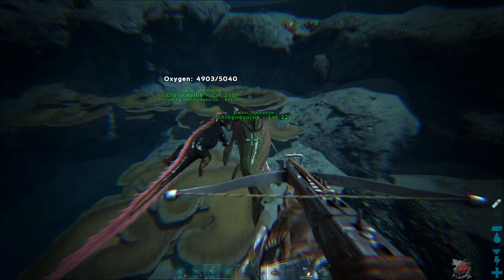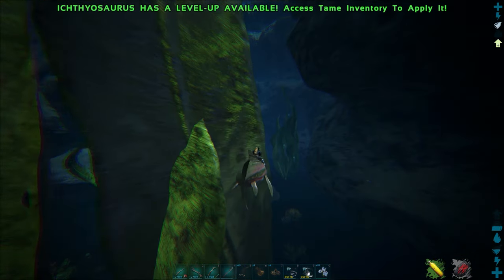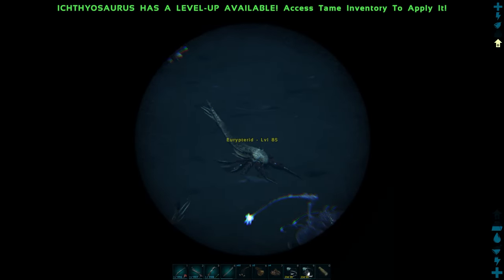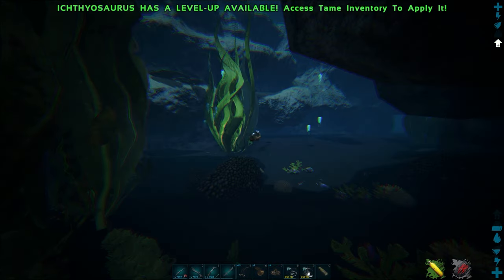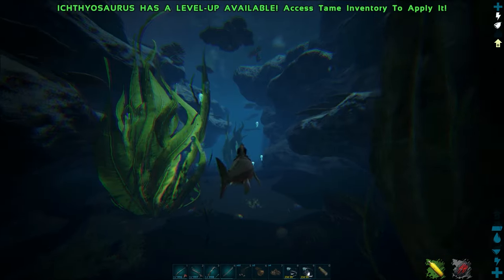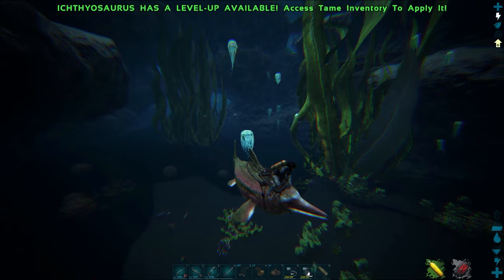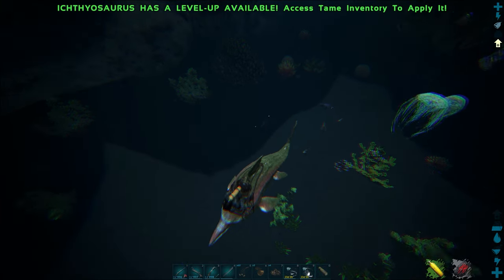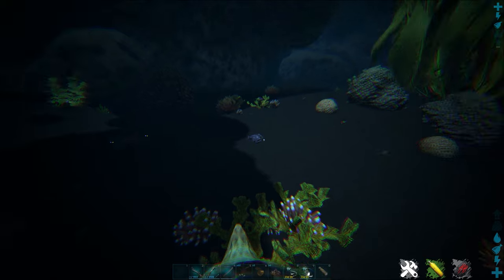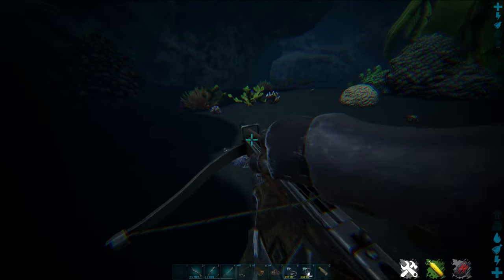Let's start the taming process. I'm going to use the strategy with the Ichti and the scuba tank. Now we just have to find an Angler in the deep water. There we have one, and I would definitely recommend getting rid of the other dinos first — they are already coming and trying to kill you. Make sure to take some gear to kill creatures in the water, otherwise you can quickly die while taming the Angler. Now I've killed everything in this area and we can start taming.